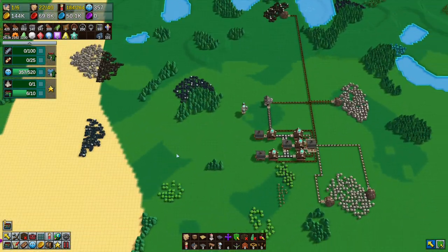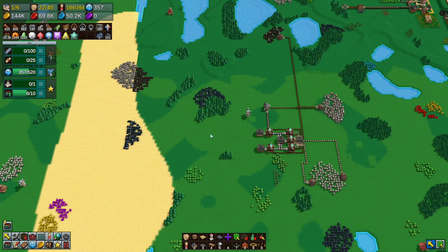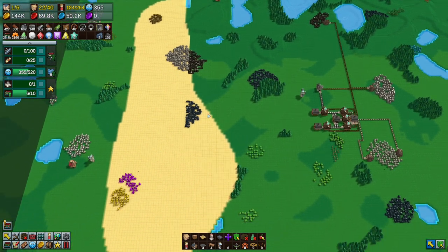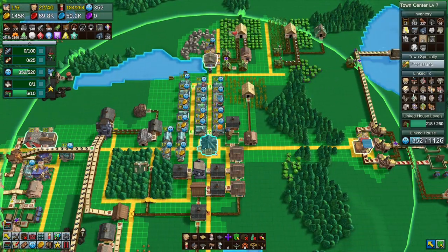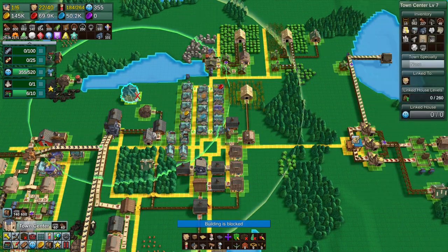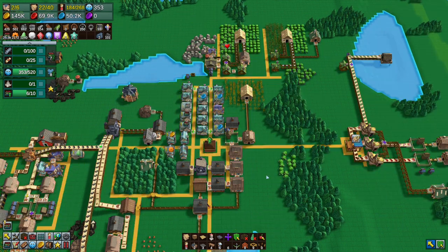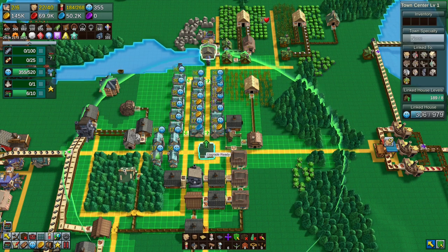Let's put another town center in — we'll start a magical one. We'll put it here so it can cover this area. I'm going to move this town center a little bit, then copy a new one and put it there. The reason is we want to upgrade the town centers, and to do that they need certain requirements.